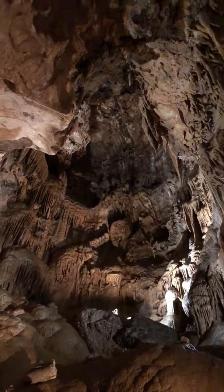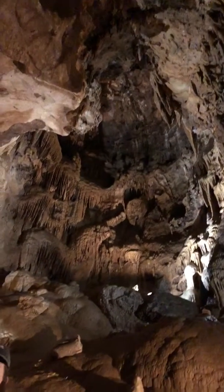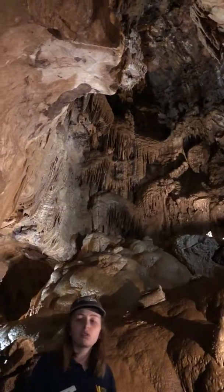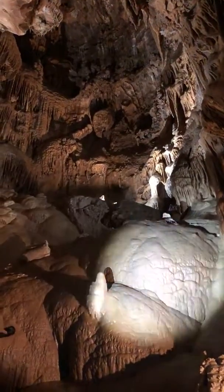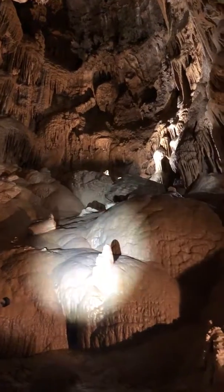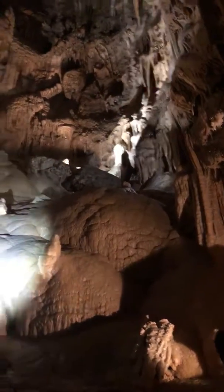Now we call this a breakdown room, because as the water receded and left this room, that calcite raft wasn't strong enough to hold itself up, so it all broke down to the true floor. And we can see the debris from all that calcite raft over here, which got covered up by all this flowstone that we're looking at. Now the fact that this flowstone is covering up all the debris shows us that this breakdown happened thousands of years ago.